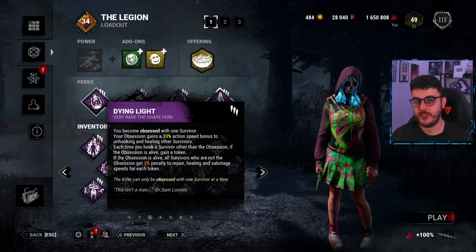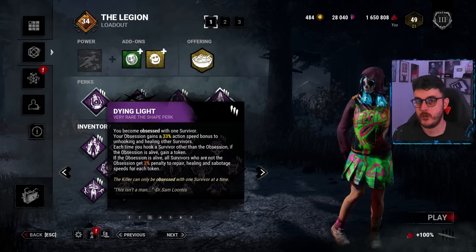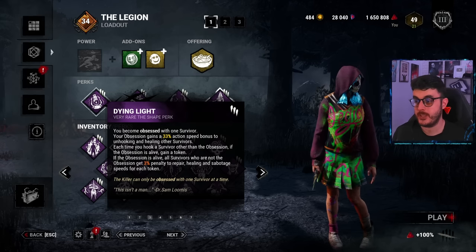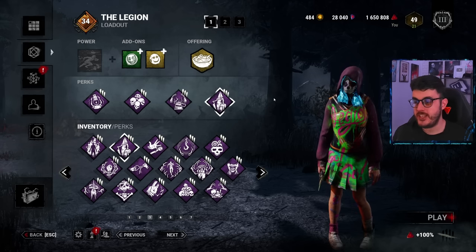I'm then bringing No Way Out. I'm bringing Dying Light as well, because when I get a lot of stacks going, everyone minus the obsession will be healing a lot slower. Bear in mind the obsession will be healing 33% faster at the beginning, but with the mangled status effect it's only 13% because you remove that 20%.